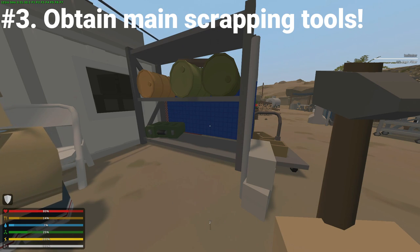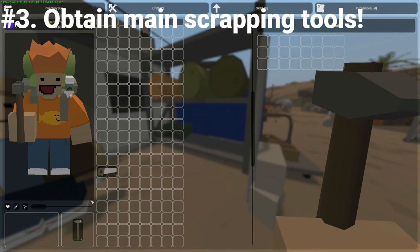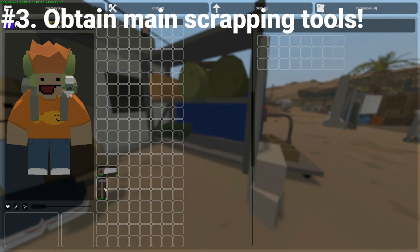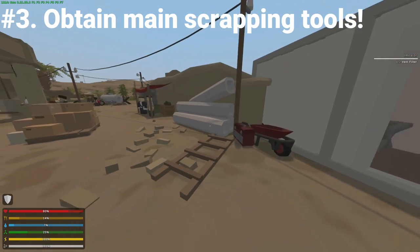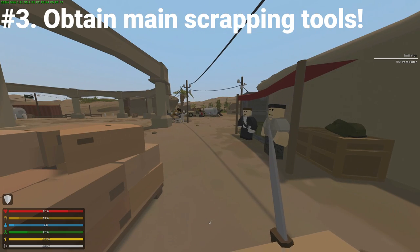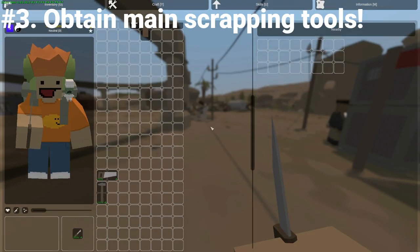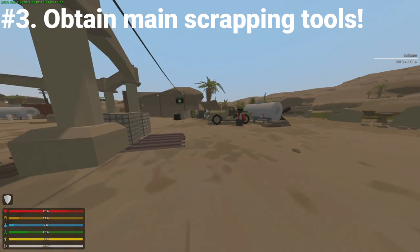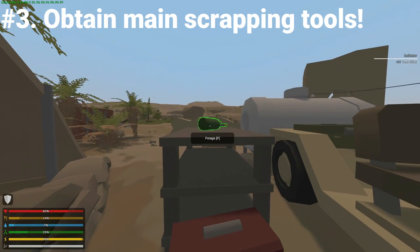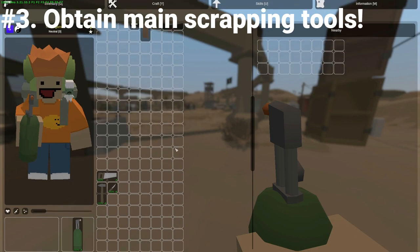The saw is more of a base building tool, able to cut down logs into proper sturdy planks to build stuff, but will be very useful nonetheless. The hammer is capable of breaking down a bunch of junk items such as dinnerware, radios, broken technology — a lot of junk items basically. This is probably one of the most important tools, so you'll definitely want to remember this spot. The pocket knife focuses more on cloth-related stuff such as scrapping towels, backpacks, shirts, and stuff like that. And the blowtorch is a pretty essential item when trying to craft things out of metal.